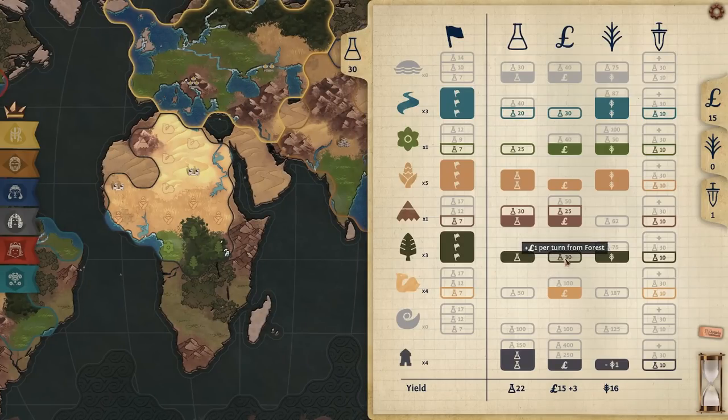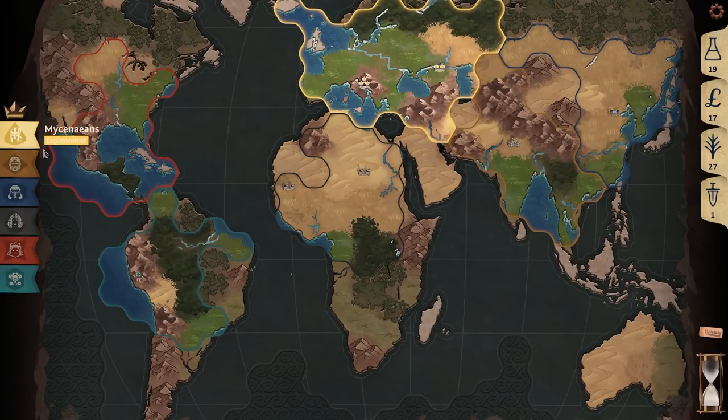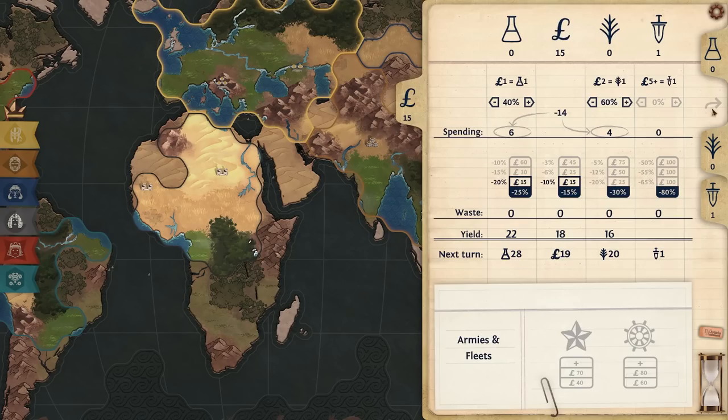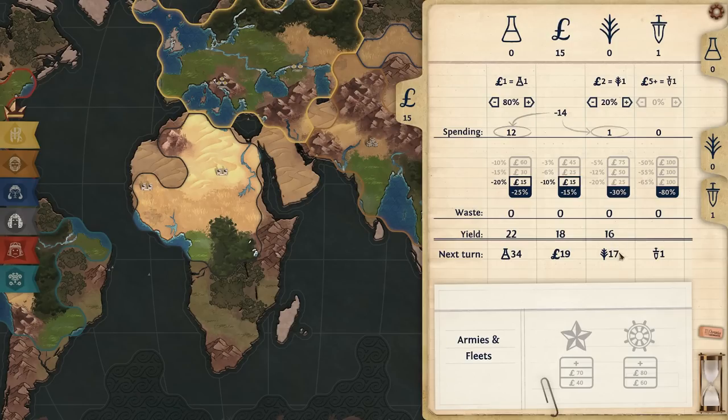Let's go ahead and take the forest money tech. Next turn we'll have 20 food in the bank. We might continue to build cities or look into expanding. Perhaps we should go all in on food. I want to buy two forests and a river — I need 17 food in the bank next turn. As long as I have that, I can save the rest of my money for a future turn.